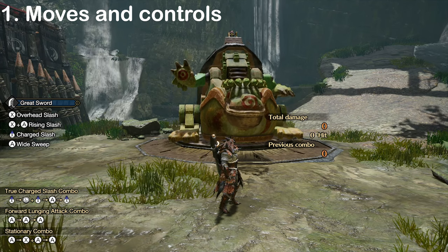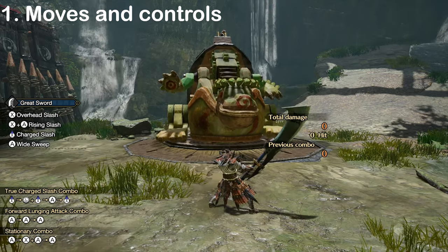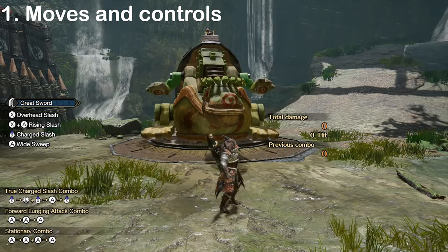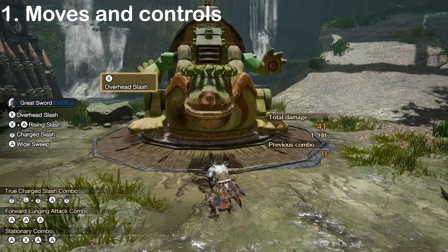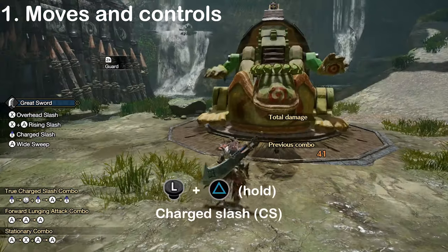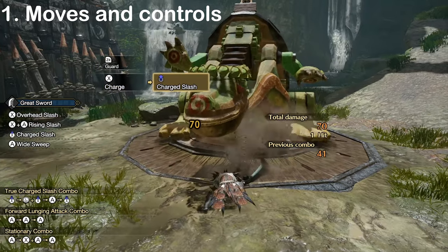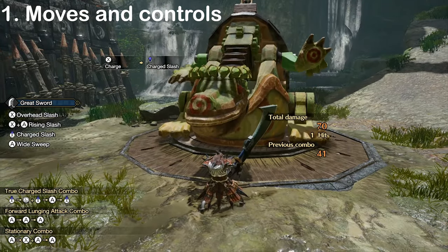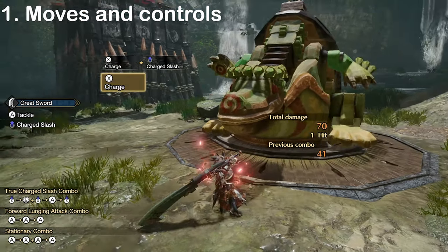While standing with your weapon sheathed, pressing the triangle button will unsheathe your weapon, but this is really slow and never useful. Instead, hold the left stick in a direction while pressing triangle to draw into an overhead slash. You can also hold the triangle button to charge up your draw attack, which will greatly increase the damage you'll do upon releasing the button. Charge levels are represented by your Greatsword glowing in different colors.